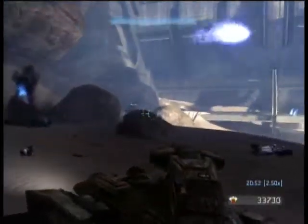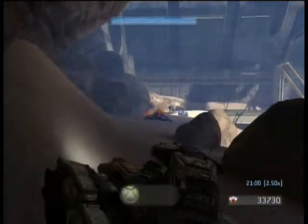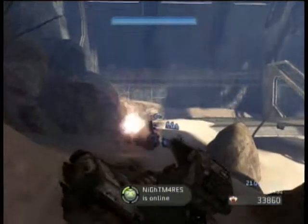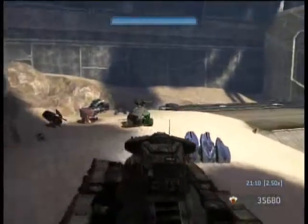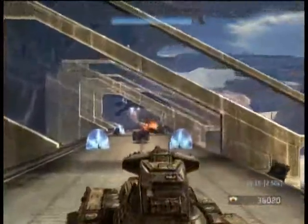Killing these wraiths pretty much just means move forward and keep shooting at the wraiths until the ghosts appear, then start backing up and shooting the ghosts. Then kill the wraith, and ignore Nightmares when he comes online. Then shoot the turret, don't shoot your allied Warthog — let it screw around — then shoot that turret, and then shoot the wraith.